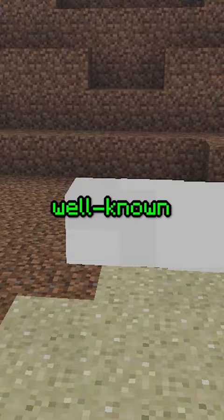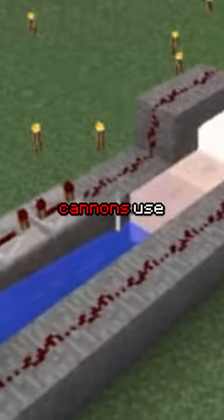One of the most well known Minecraft facts is that TNT doesn't work well underwater. But that's not entirely true, as creations like TNT Cannons use water to their advantage.